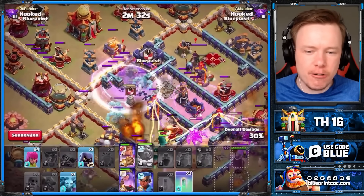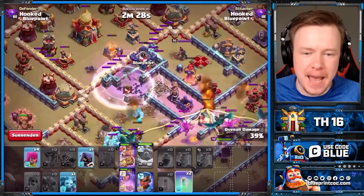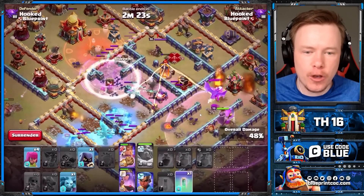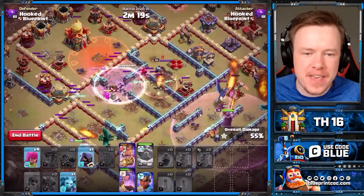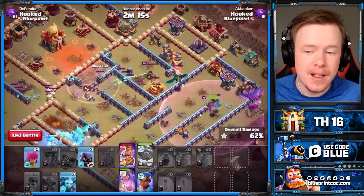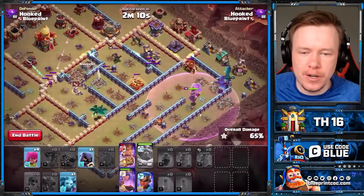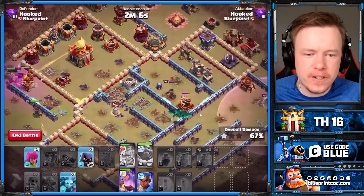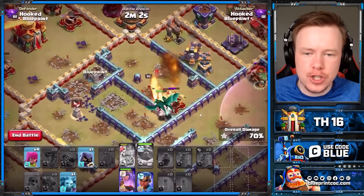But now with the Rage Gem that grants all troops inside the Warden aura 50% extra damage, you don't have to worry about that at all. The Super Archer Clone is doing great work, but the Hydra is taking out the entire back end of the base, all thanks to that 50% Rage. This 50% Rage will take this army to the next level. These two dragons going into the core unfortunately won't get the benefit of the Rage, but hopefully should finish off the defensive Queen — they target onto her, and she goes down.